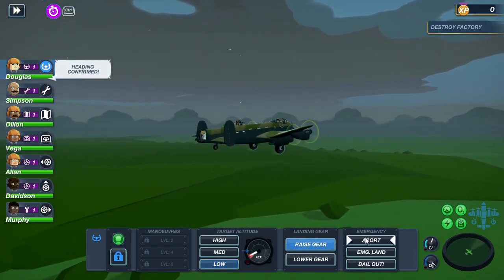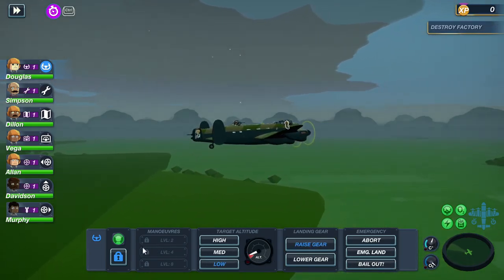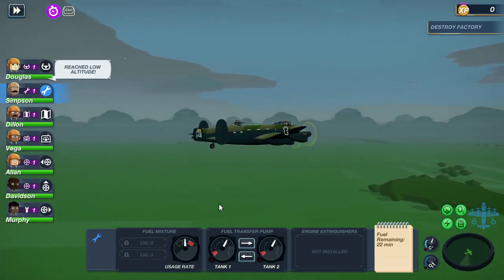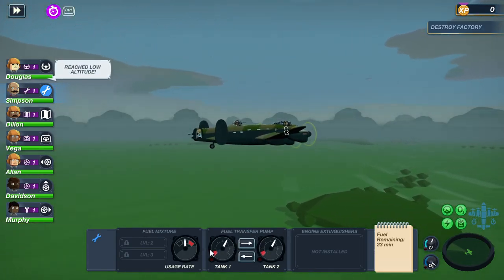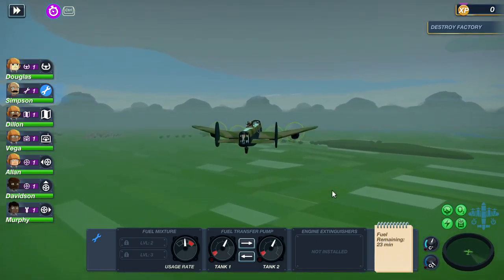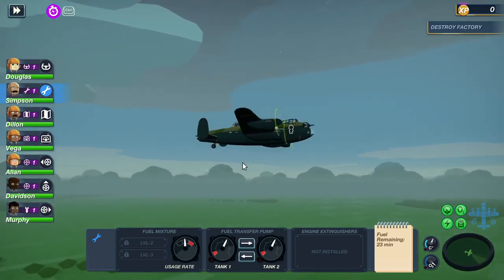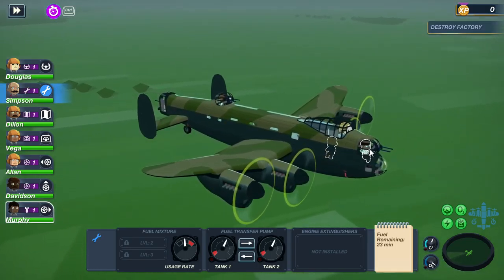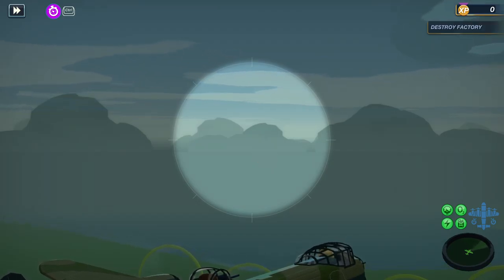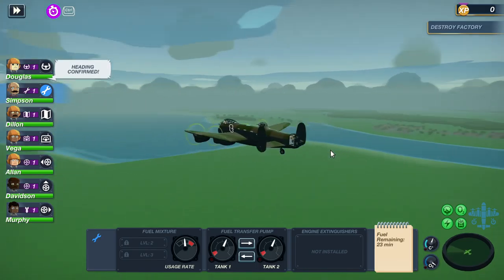Raise the gear. Bail out - I love that that's an option. Remaining fuel is 23 minutes or so - that's fine. I got a gun around the front - yeah I do. There's my new objective. Course plotted, hit confirmed.